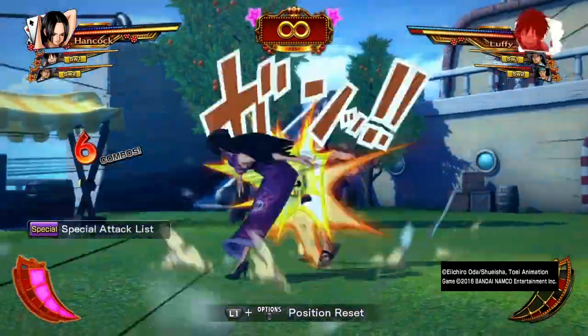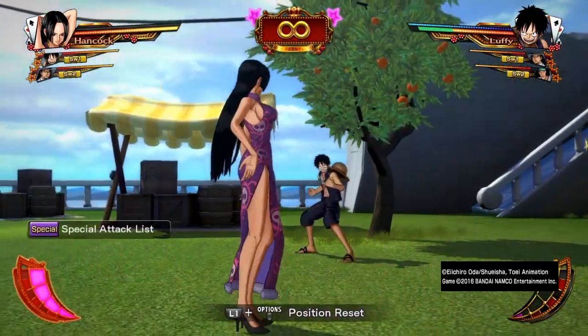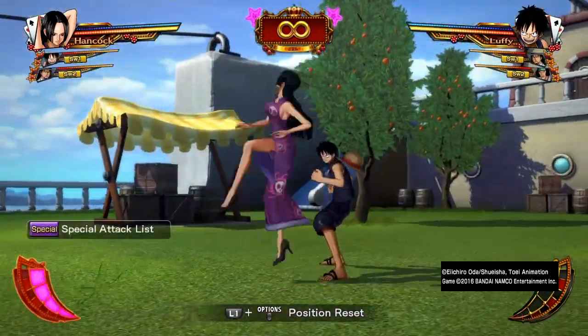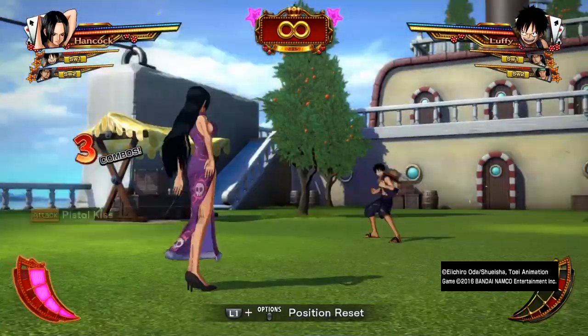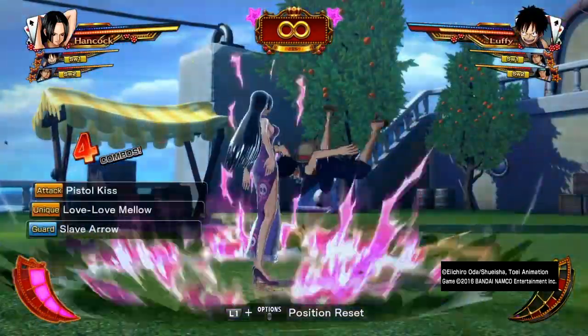This one here is the proper version. If you do the bow earlier, you get the actual hit off. Normally that will kick them far away, but if you activate the Conqueror Haki at the right time, it will keep them in place.